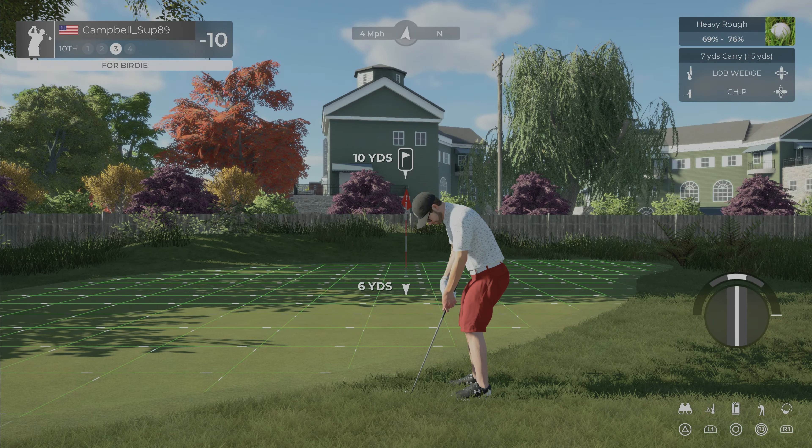We are 15 under through 16 holes. Seventeenth hole, par three, 131 yards, wind slightly at our back — going to club down just a tad and let the wind do its work. Another hole-in-one opportunity — going to loft it just a little higher than usual. First shot took a nice bounce off that hill, took away our hole-in-one opportunity, but we got a straightforward putt for birdie.